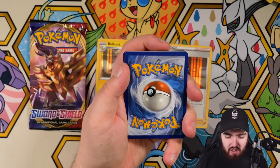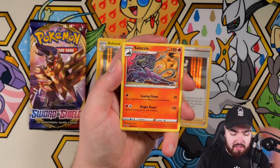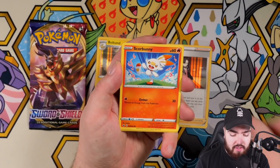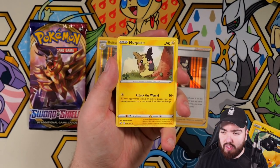I'm going to go with fire — oh, it's darkness. Drizzile, Evolution Incense, Salazzle, Diglett, Skorupi, Hoothoot, Scorbunny, Pikachu, Citrus Berry, and a Morpeko regular rare.